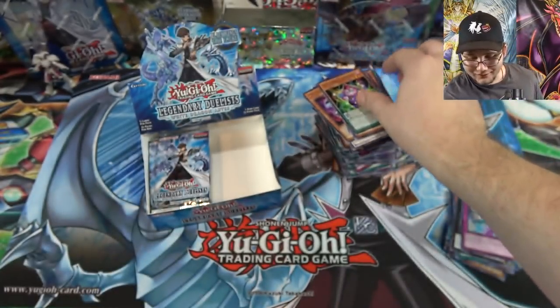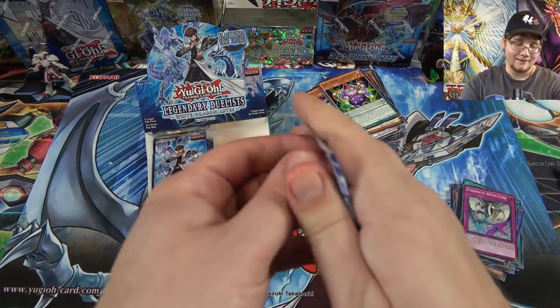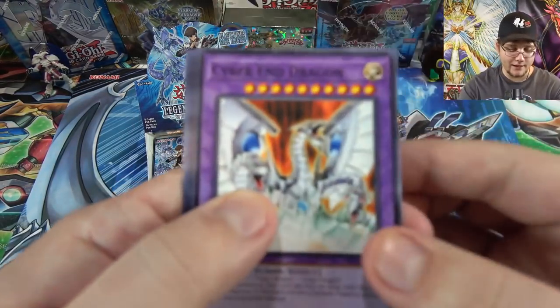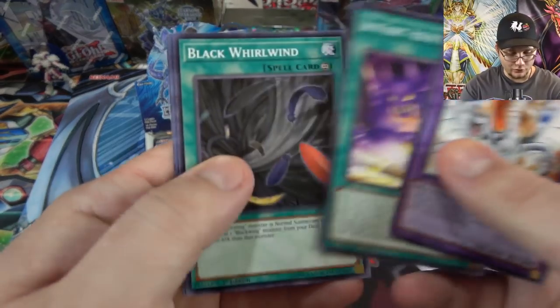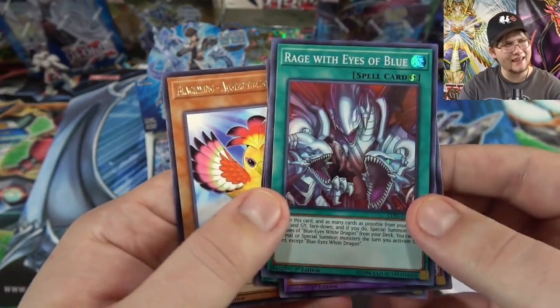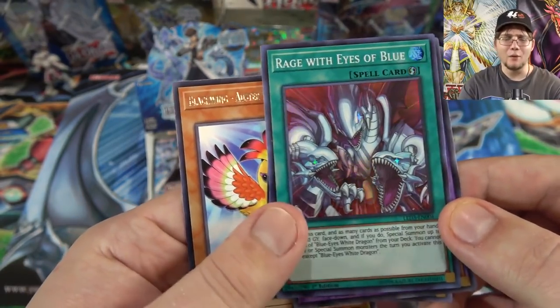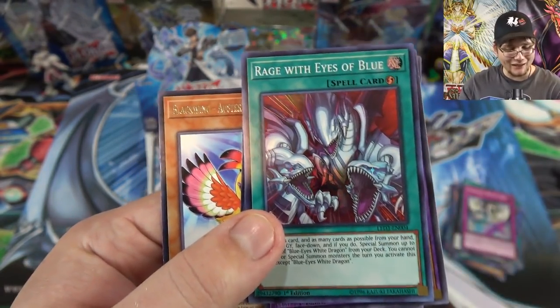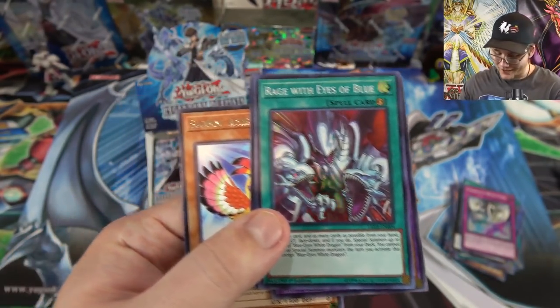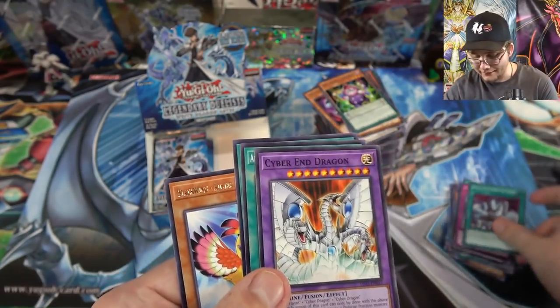Another one of Comic Relief. Heart of the card, tell me out here. Cyber Dragon. And Rage with Eyes of Blue — that's a double from this box already. I think I have like four or five of this card now. Another one of the super rares that seems to be pretty common, but I actually like the card.